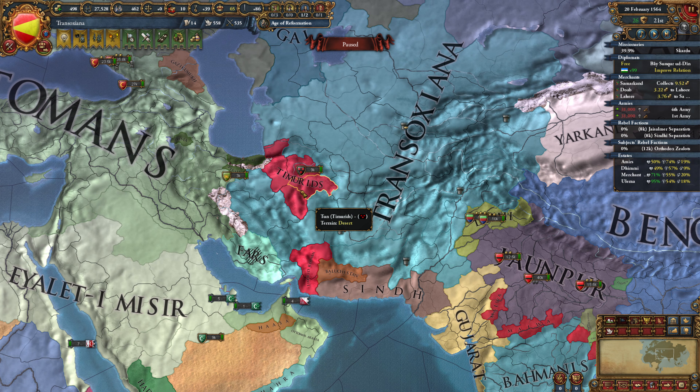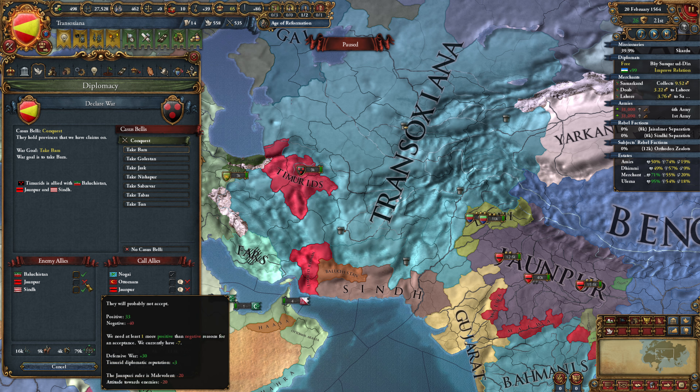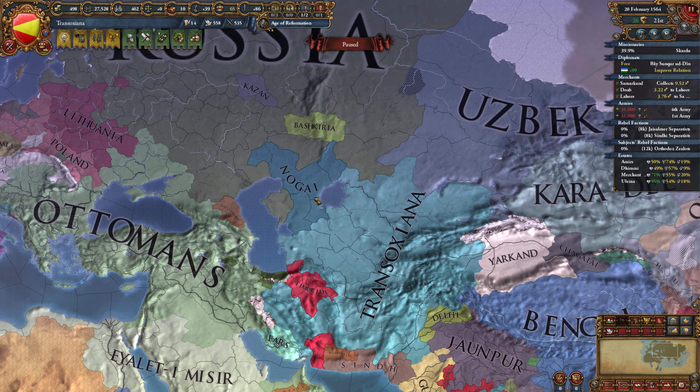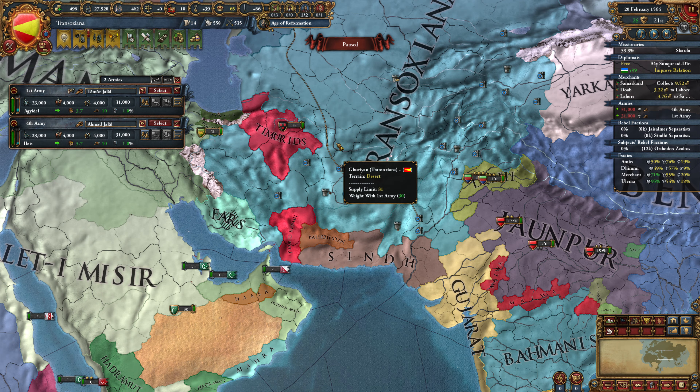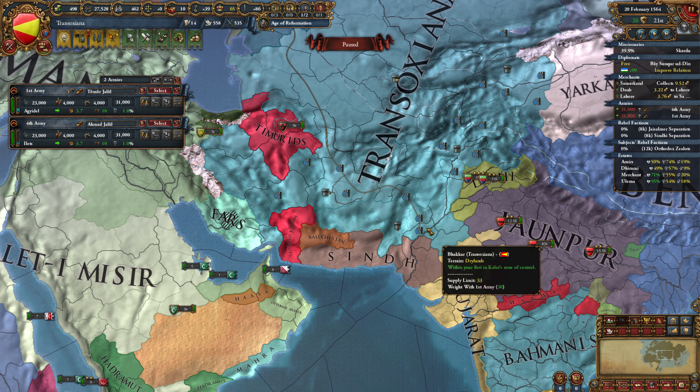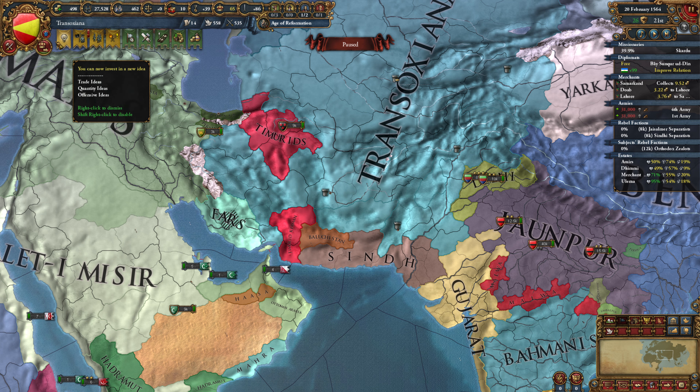The other option is actually the Timurids, and we can attack them. Jhanpur would not join because their ruler is malevolent, so that's going to stay the case until they get another ruler. We should probably take care of this sooner rather than later. We're currently moving our forces southward, with the plan being that we're going to attack the Timurids first, and then attack Fars.